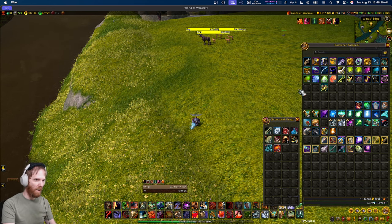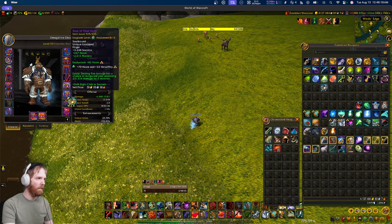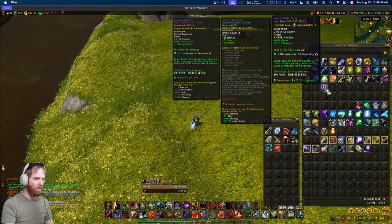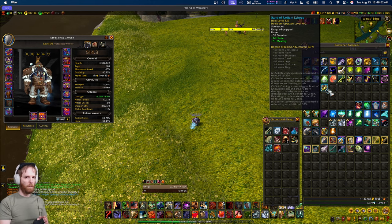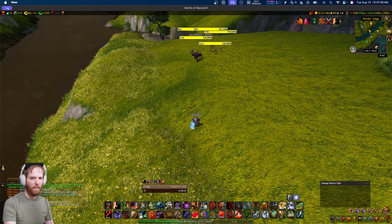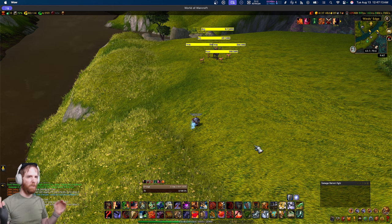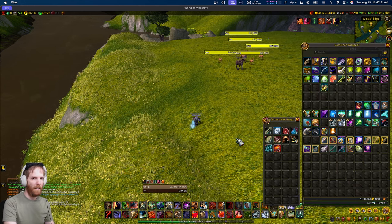Pawn is for when you're leveling and getting gear constantly — you're not always going to sit and analyze whether something is an upgrade. Pawn tells you directly: this ring is an upgrade, you should be wearing this one instead. You configure it or import stat weights from the community, and it works for end-game too, not just leveling. Even if you disagree with community stat weights, you can customize them in the add-on to match your preferences.